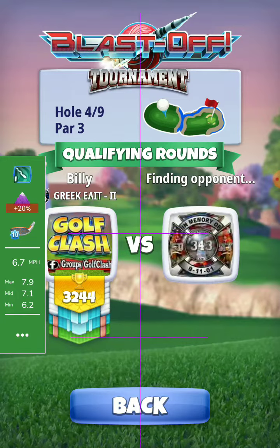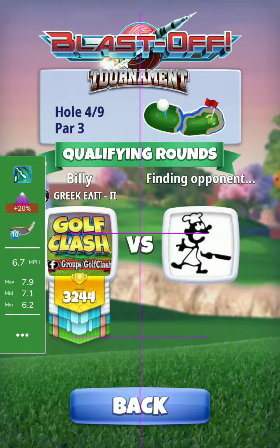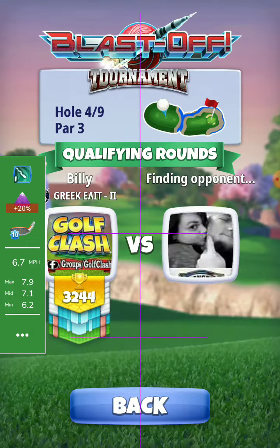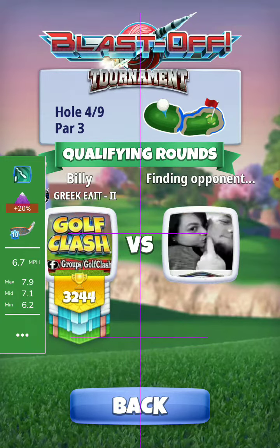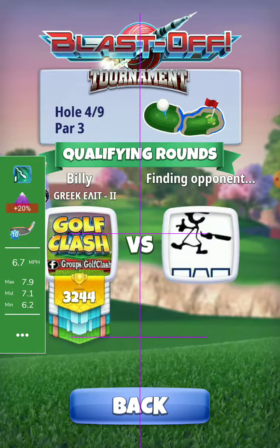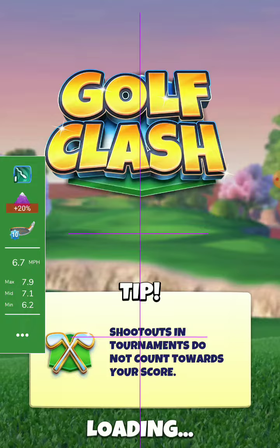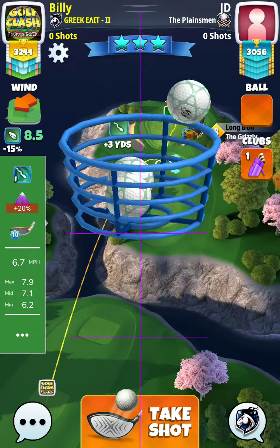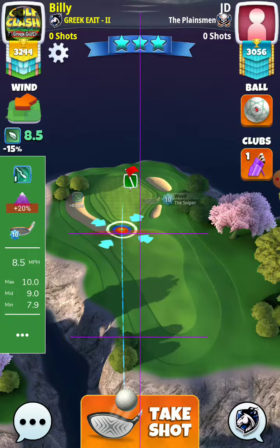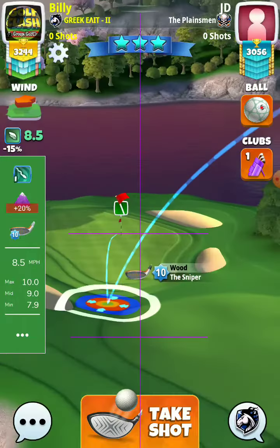Hello my friends, call number four, pro division qualify round. I will try a BK golf class setup shot with a queser and a sniper, plus 20% at min, 1.3 top spin, 2 right spin. So let's see — 8.5 to right, 1.3 top spin, totally mean position.